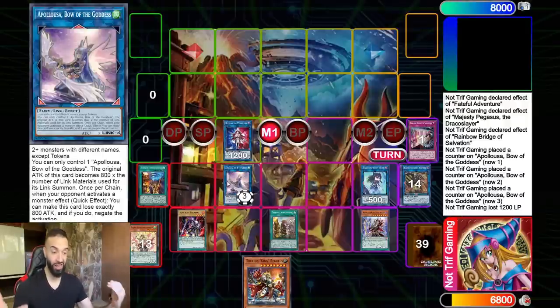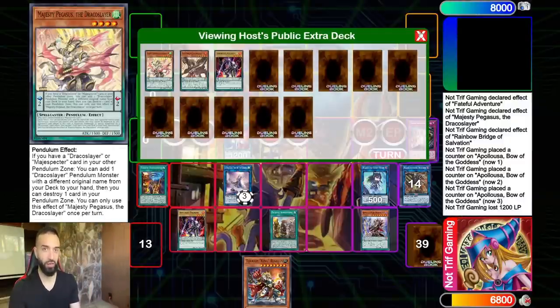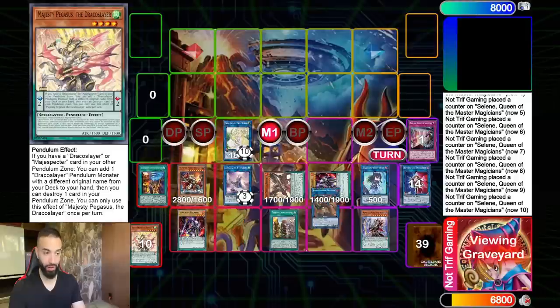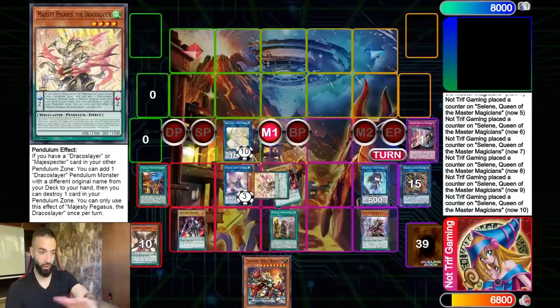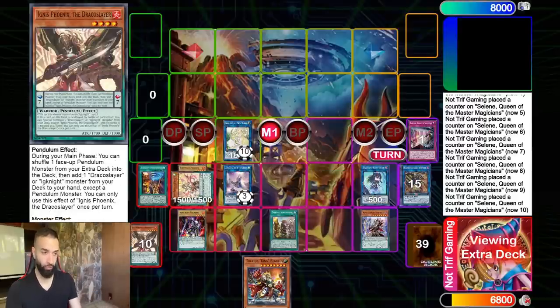What Beyond the Pendulum says is that my spells are negated and I cannot activate monster effects. Apollousa does not lose its counters — it holds counters. If my opponent wants to Nibiru me at this point, I don't care. It doesn't matter; they would have probably done it earlier. This is also a two-card combo. We have four cards left — Regulus and our pendulum summon. We're going to pendulum summon three at this point.